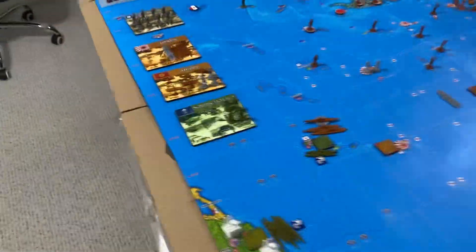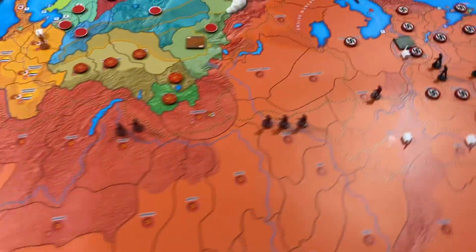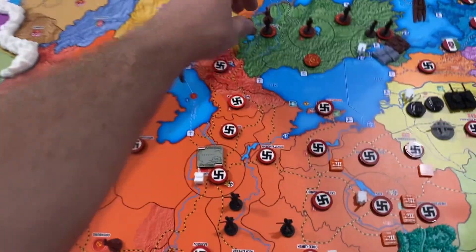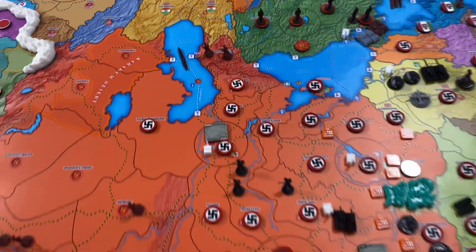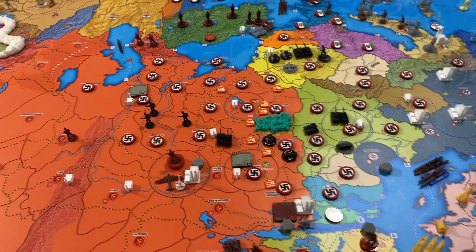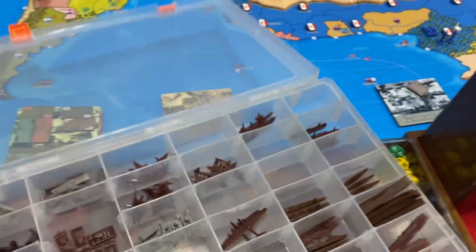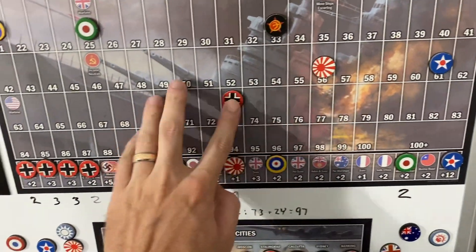Let's go through the buys real quick - 11 infantry is what we're going to buy. For combat moves we're going to bring two infantry from eastern Anatolia into Transcaucasia, that's worth five IPP. Let's account for that - we move up five to 33, Germany will move down five to 73.